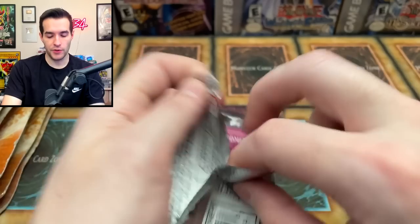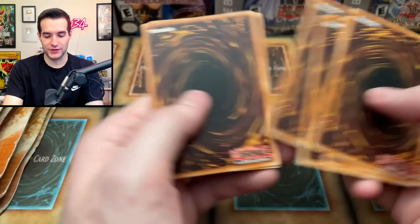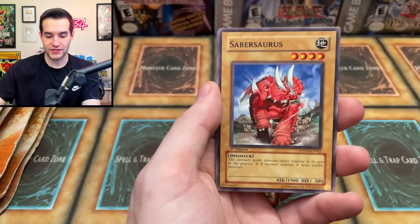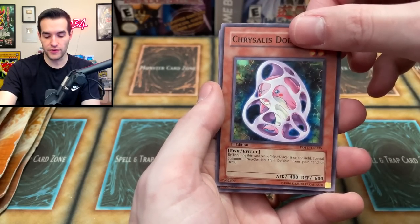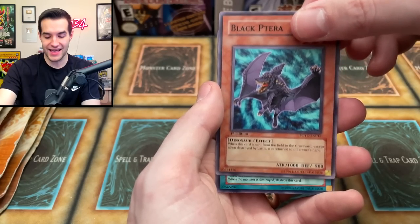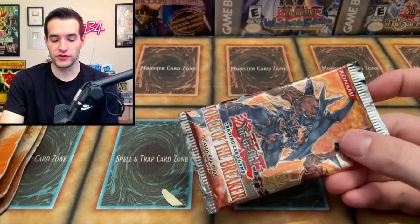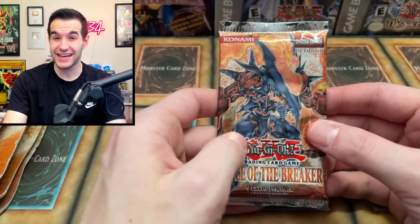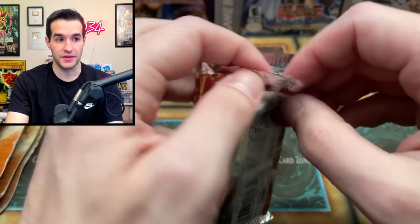Power of the Duelist — we got time, we could still pull good stuff. I started off feeling good but now I'm a little more worried. Cards: Brainwashing Beam, Alien Hunter, Common Soul, Sabresaurus, Orbital Bombardment, D-Spirit, Chrysalis Dolphin, Black Terra, and another magic card. Every time it's a magic or trap I can't get hyped. At least in Force of the Breaker there are actually magic and trap cards that are crazy — like Deck Devastation Virus and Ancient City Rainbow Ruins.